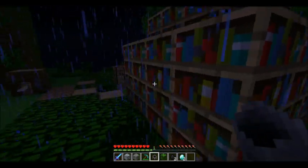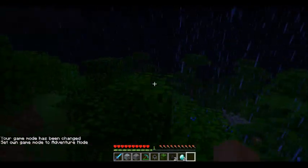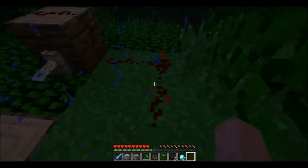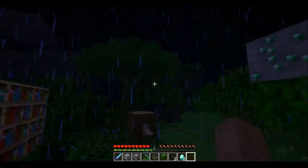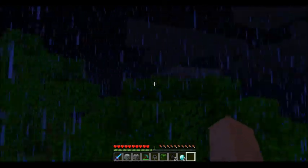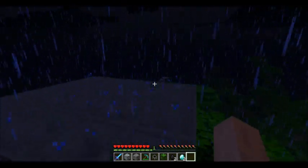Now I'll show you something else. Mode 2 is adventure mode — you can't break anything. You can't break redstone, you can't break absolutely nothing. You can use crafting tables and chests and stuff, but you can't actually choose it when you create a world; you have to change the game mode to it.